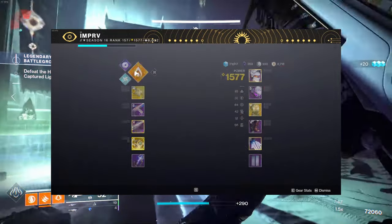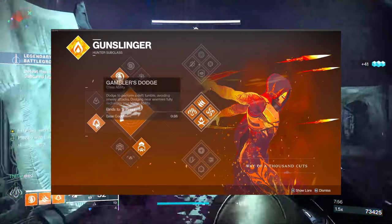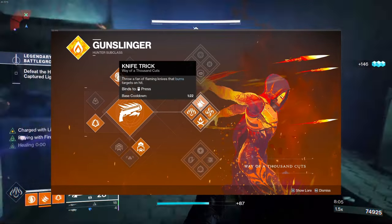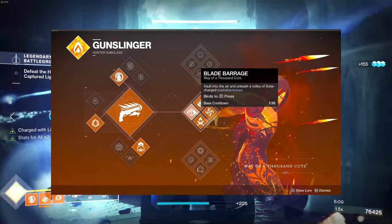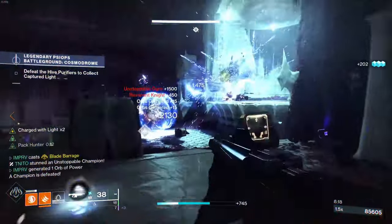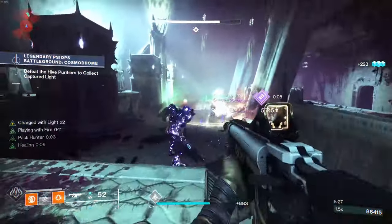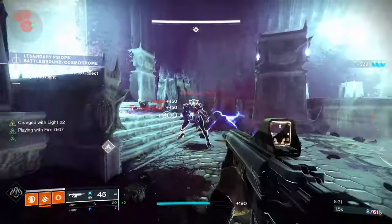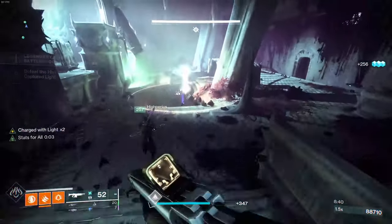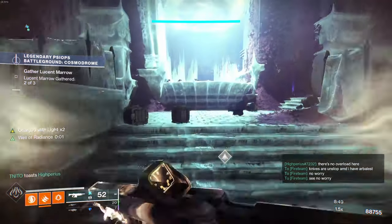Going into the actual subclass: we're using incendiary grenades to apply a burn effect. We're running Gambler's Dodge and triple jump. For the middle tree we use Knife Trick — Blade Barrage is the super. Knife Trick throws a fan of flaming knives that burns targets on hit. Burning Edge recharges your dodge faster while enemies burn, and Playing With Fire recharges knife trick more quickly after destroying burning enemies.